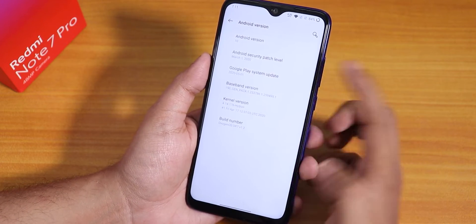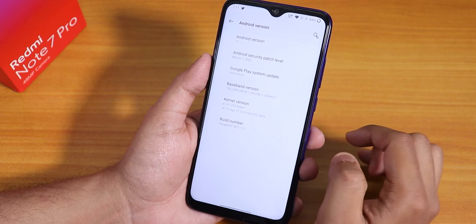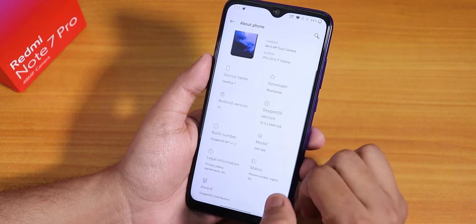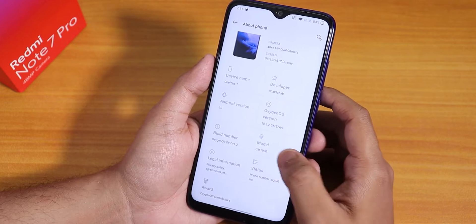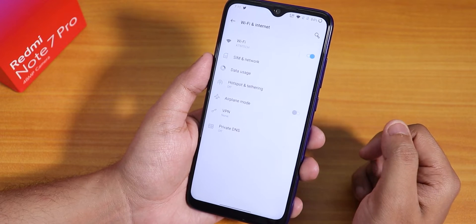The security patch is from March 1st 2020 — not quite May yet. The stock kernel is Hydra Plus. You can see the build number of this OxygenOS, which shows as OnePlus 7 OxygenOS version 1.2. We also have the model number and some awards and status options.